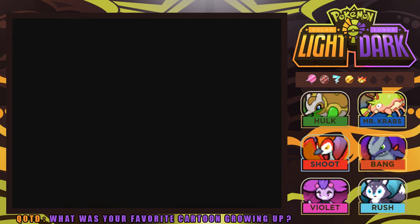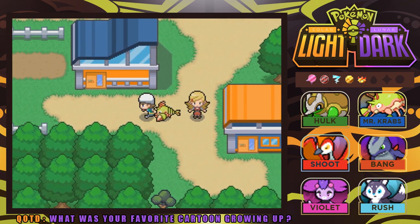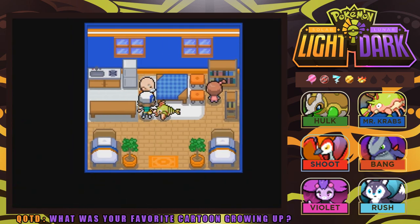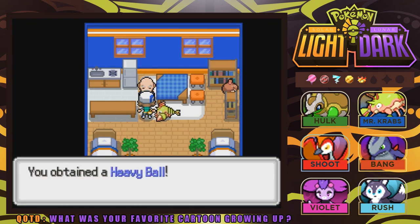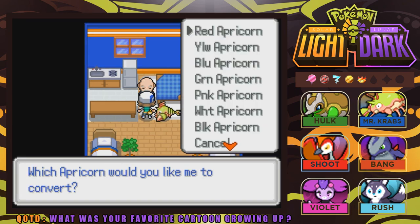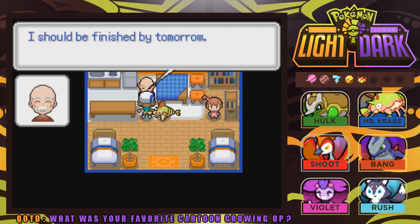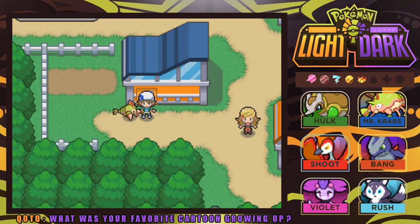I've used the Service Whistle and we're going back to Orshore Town — it's here that Bert has his Pokeballs. We gave him an Apricorn earlier, and he says he's been waiting for us and has completed the Pokeballs. We got a Heavy Ball! I'm going to give him the Black Apricorns so we can get more Heavy Balls, as I feel like they're going to be pretty helpful.